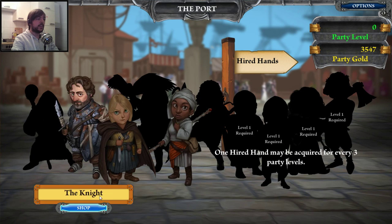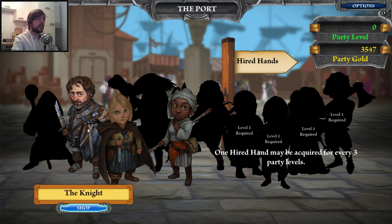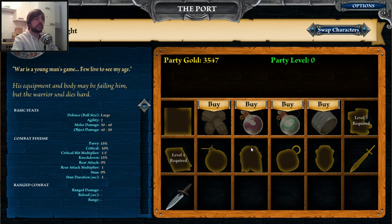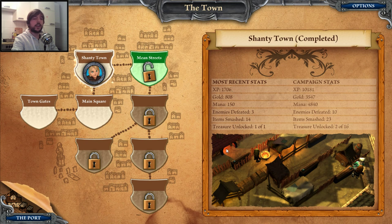Let's take a look at the new item we got. We unlocked the healer here, and we got the sidearm item for the knight. We unlocked those for free, so we're just upgrading the stats this way. Our party is still level zero, so I'm still waiting for level one to hire another character.